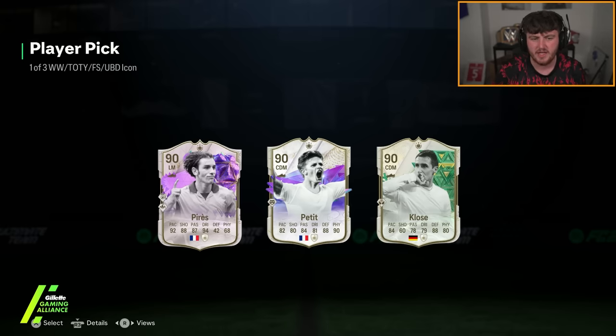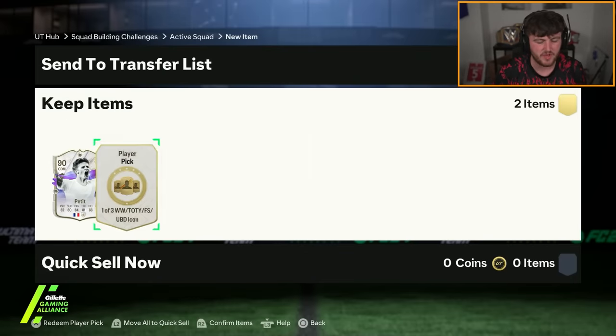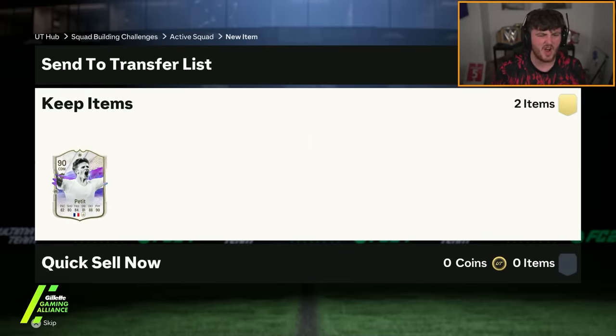First one is going to be all 90 rated — I'm just going to take Petit. It doesn't really matter, they're all 90 rated. Second one, just give me like a Team of the Year, a Hammer or R9 or something.